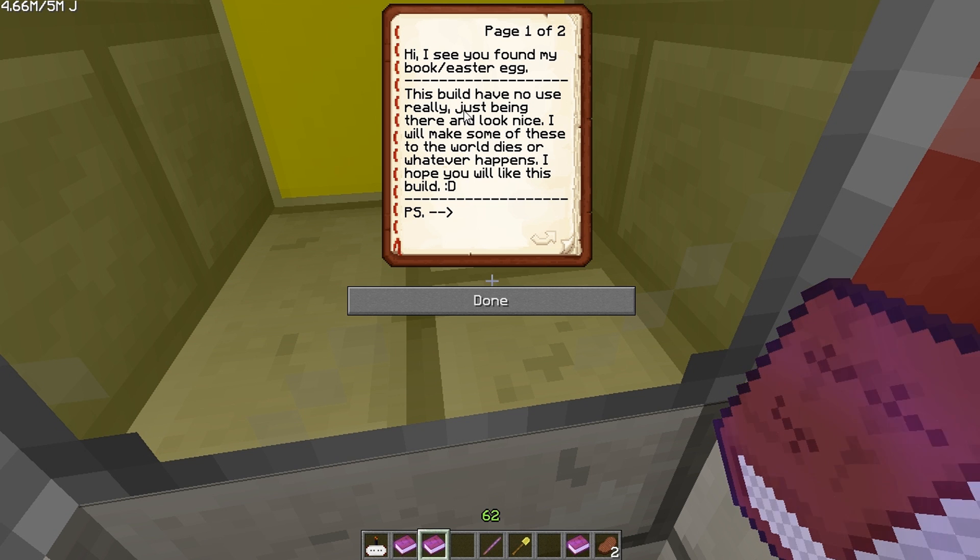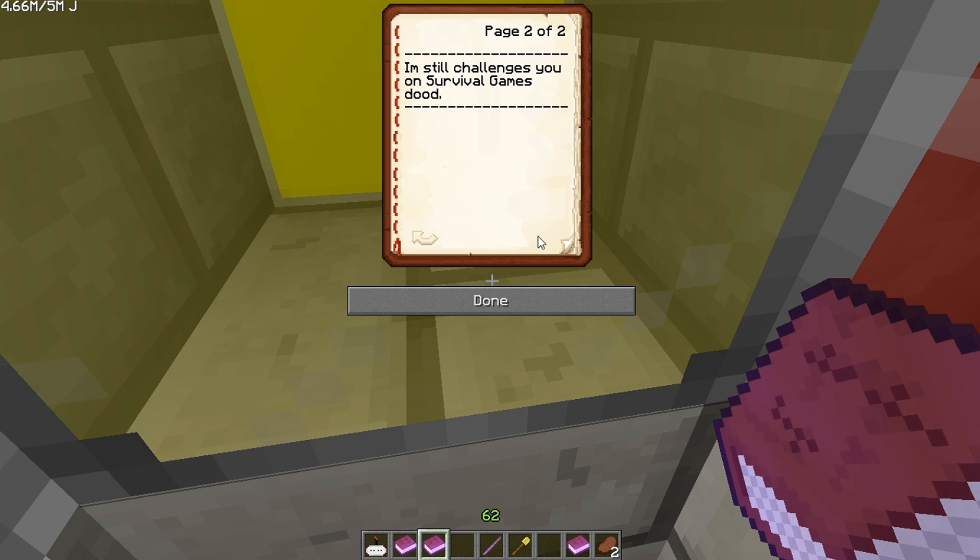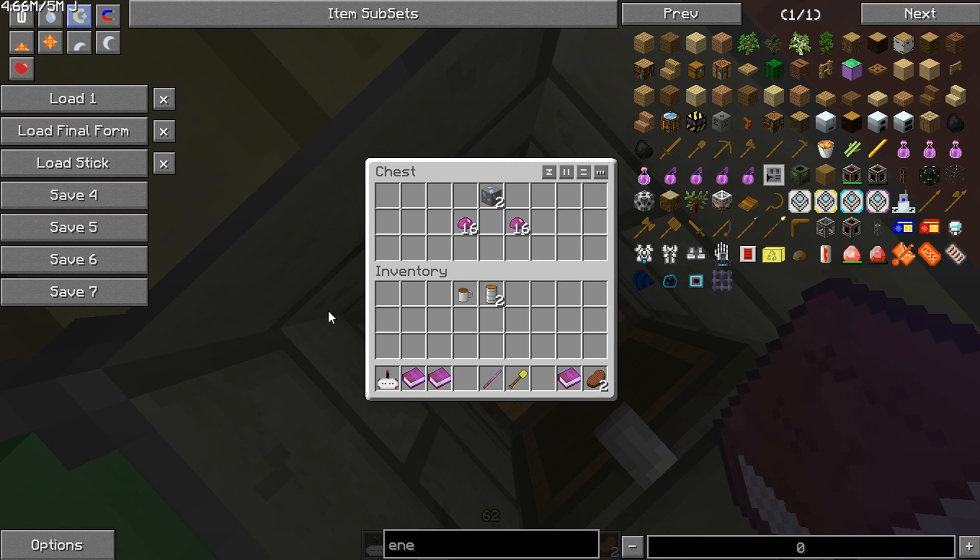It says: 'I see you found my book slash easter egg. This book has no use really, just being there and looking nice. I will make some of these till the world dies or whatever happens. I hope you like the build. P.S. I'm still challenging you on survival games, dude.' Yeah, well there's not much way to challenge that - it wouldn't be much of a challenge at all, would it?